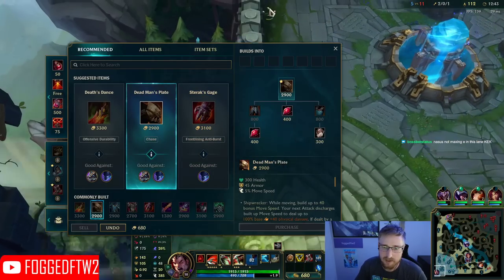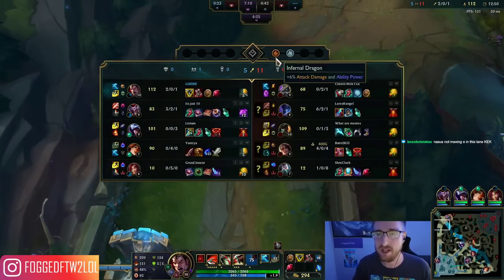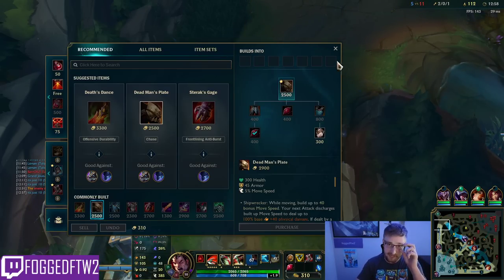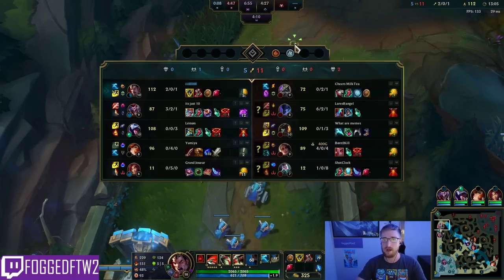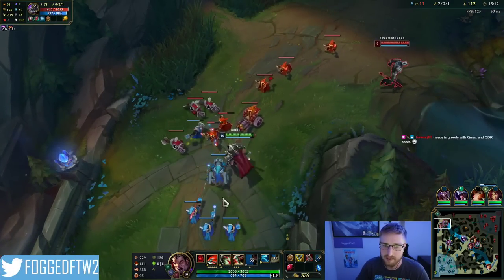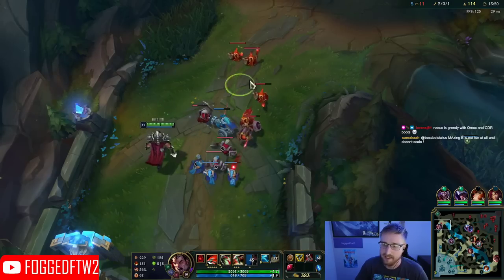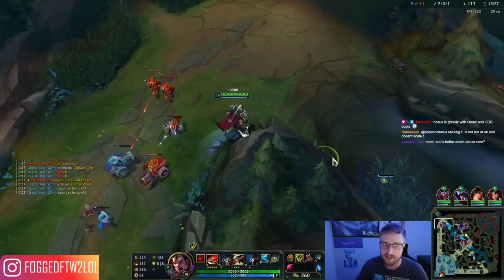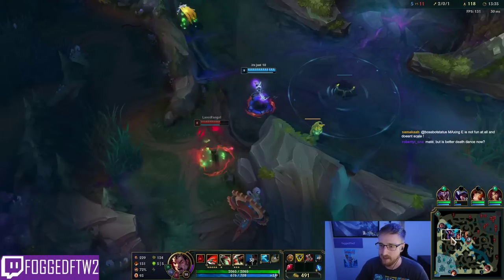I've got Trinity Force. Let's think about whether to build Death's Dance or not. If we go Death's Dance we have a good amount of armor and damage, but I want a little more HP since they have high damage with Gangplank, Eclipse Nocturne, and Samira. So I'm going to go a little bit more tanky first rather than straight Death's Dance — but then again it's a Nasus, so I'll just build Death's Dance. My wave's in a good spot again and Nasus can't farm anything.